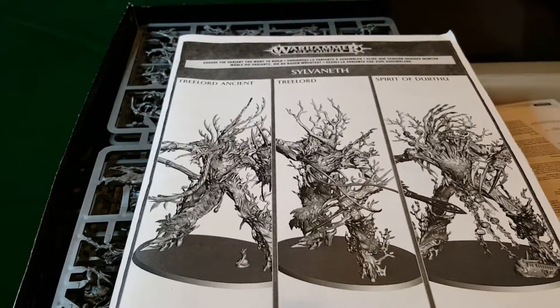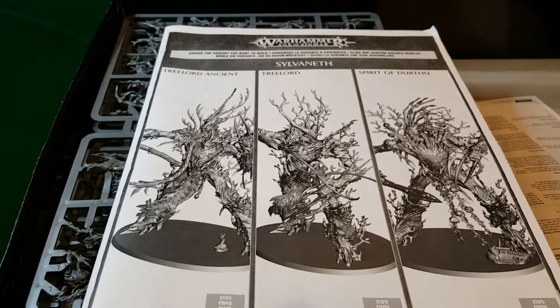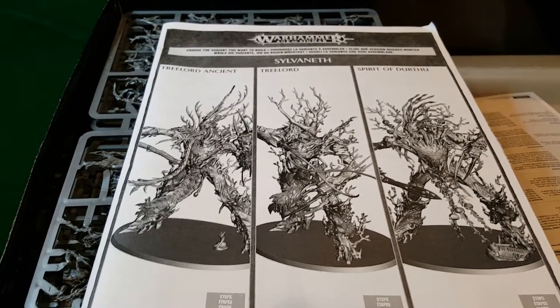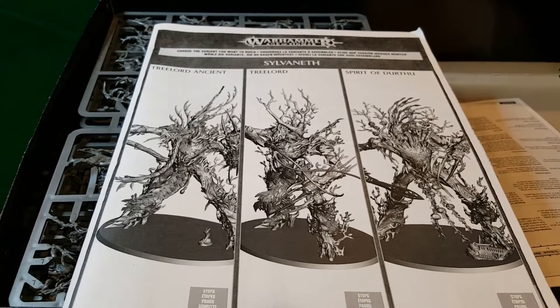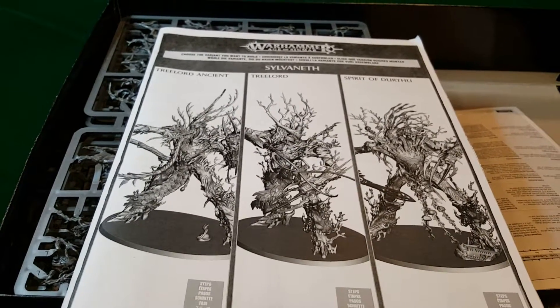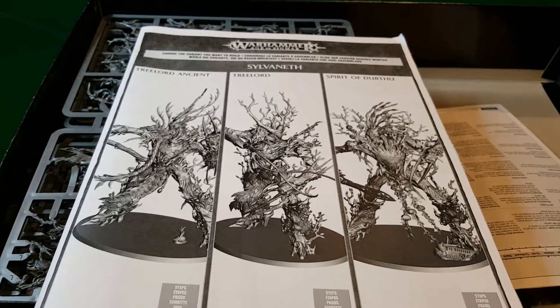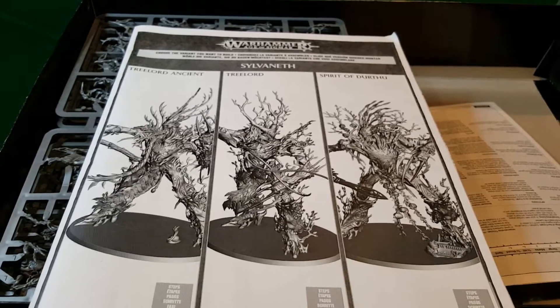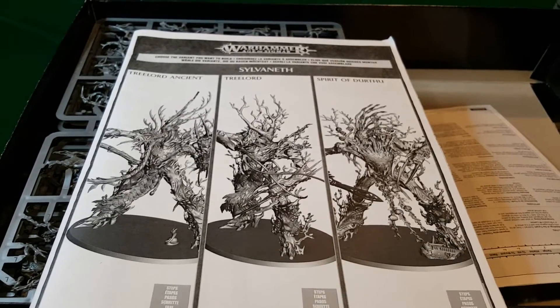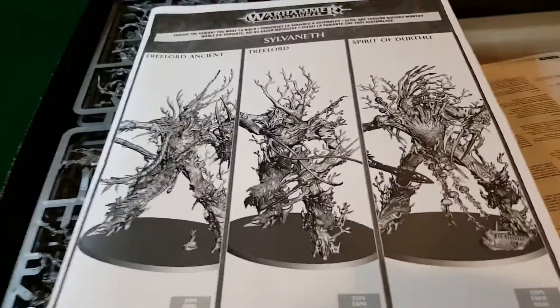Forest Spirits formation ability: instead of setting up the Tree Lord, Tree Lord Ancient, or unit of Dryads from the battalion on the battlefield, you can place them to one side and say they are set up hidden in the hidden sanctuaries. In any of your movement phases you can transport the unit to the battlefield — set up all models within three inches of a Sylvaneth Wood and more than nine inches from any enemy models. This is their movement for the phase — they basically teleport in.